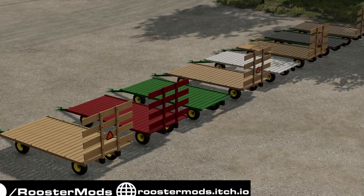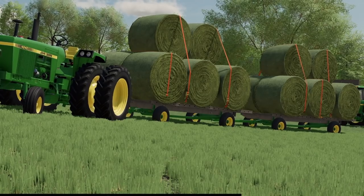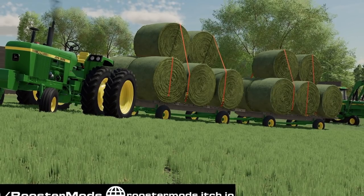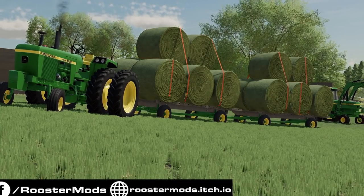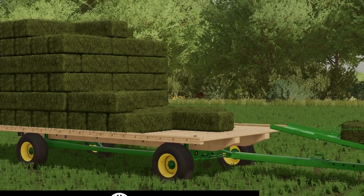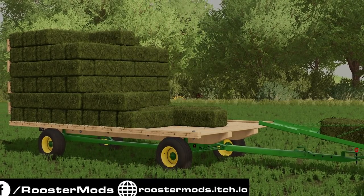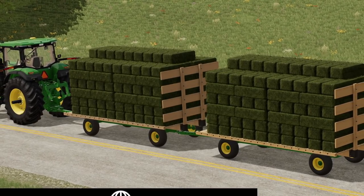The mod features include a price of $8,000, a choice between straps or small square bale auto loading, options for older or newer style deer logos, SMV triangles, removable head rack, different kinds of wood including oak, poplar, or hemlock, paint options, a rear hitch for pulling in tandem. To use it, you toggle to the wagon and turn on operating condition, just like on a bale loader. Hopefully this and the John Deere 348 baler will come out to all platforms soon.